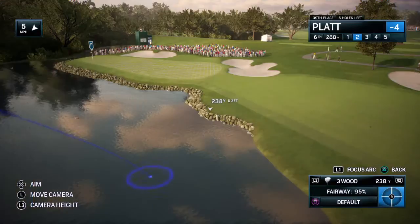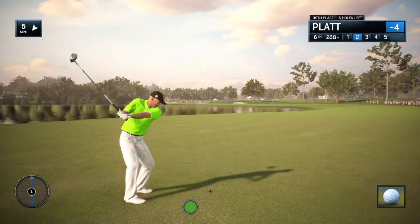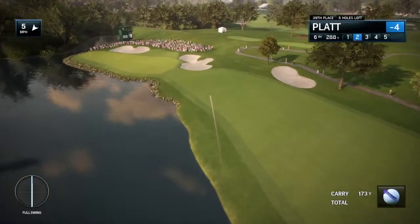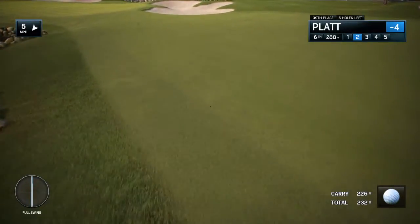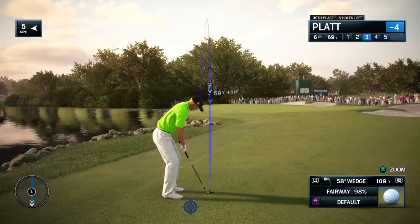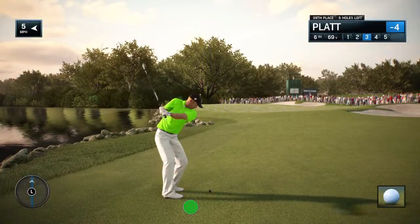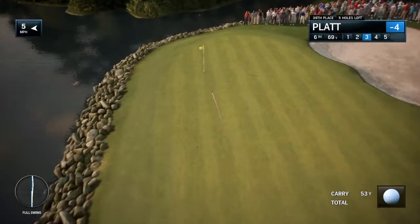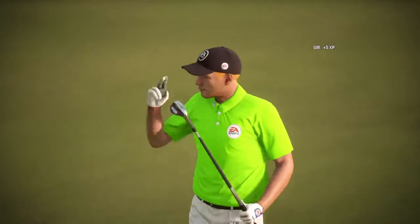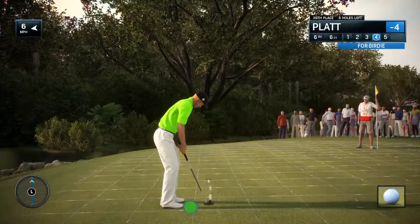And now the second shot here at this par five. Missed that one, and it is going towards the rough. Pretty good result right there, considering it looked rough all the way. All right, Frank, you've played it safe. Now you have that third shot. What's the best way to get to that hole location and make birdie? The angle of the green really does favor the layup shot, because at least you're hitting across the length of the green. But it's a little bit like that third hole — a very narrow green. So once again, that wedge shot has to be very precise.